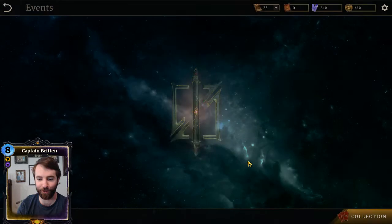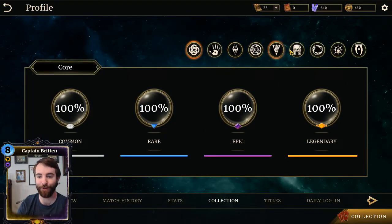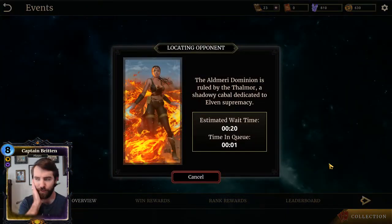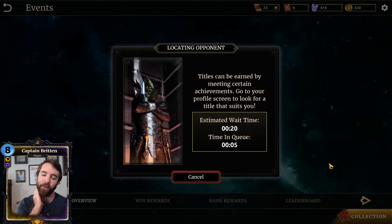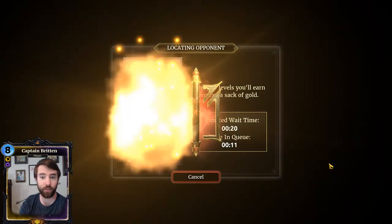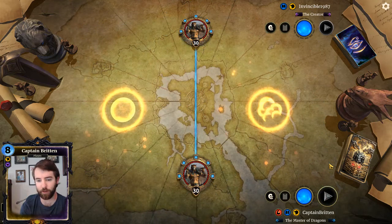You may notice I'm low on gold — that's because I'm at 100% of the core. I did pull the Betrayer in the Moons of Elsewhere pack, so I now have 100% of that. We're also 100% on Jaws, Alliance War, Houses of Morrowind, and War of Madness. Now we just have Clockwork City to re-collect. I have Alduin and one other legendary for Skyrim, and I need to redo Dark Brotherhood — I think it's just Shadow Mirror I'm missing.